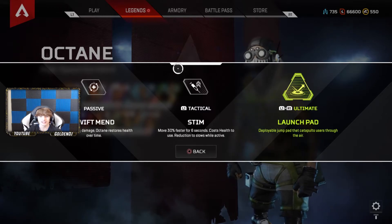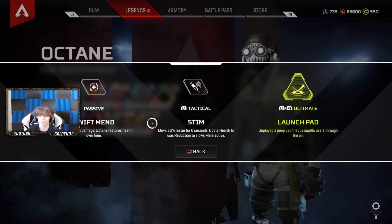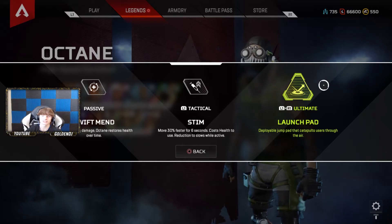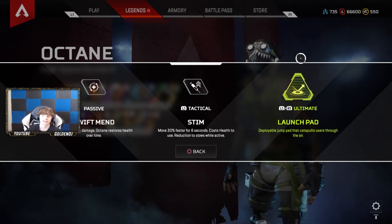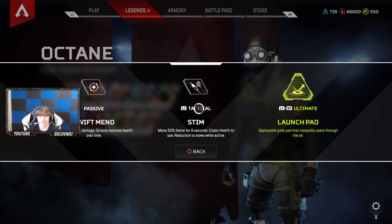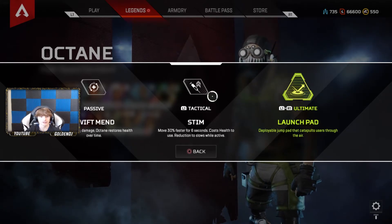This guy is super good already from just these two abilities. His launch pad I haven't found too much use for besides escaping or getting up on high places, but I haven't played Octane enough to fully utilize his ultimate. But this tactical is really good — you're able to pop it to get into fights quick, pop it to get out of fights.